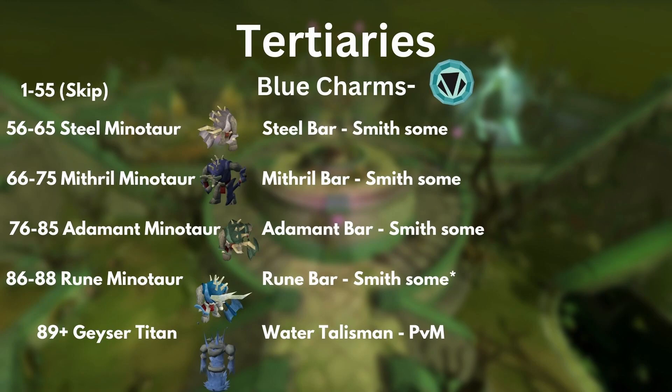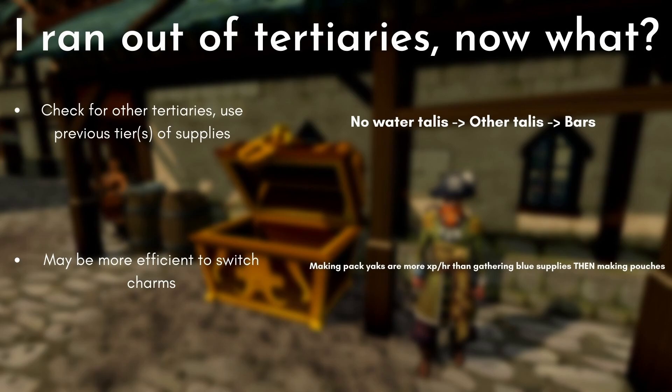Finally, we're onto Blue Charms. Same as the others — skip the low levels. The longer you wait, the more XP you can make per charm. If you're desperate you can make Iron Minotaurs, but I really wouldn't start making any Blue Charm pouches until 56 where you get Steel Minotaurs. Thankfully this is very easy to follow — every 10 levels you get the next tier. So: 56 Steel Minotaurs, 66 Mithril, 76 Adamant, 86 Rune Minotaurs. I would not make Rune Minotaur Pouches if you still need Smithing XP — a Rune Bar is worth more to Smithing than to Summoning, but it's your call. And at 89, you get Geyser Titans, which you can make from Water Talismans that you get from PVM. Archglaesaur is the best source, by the way.